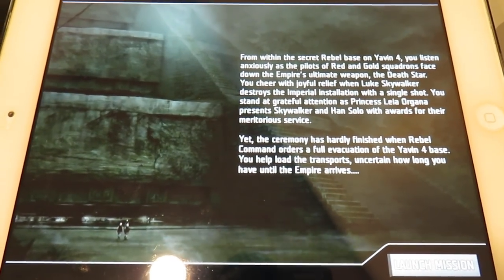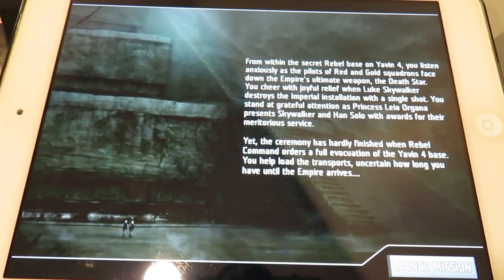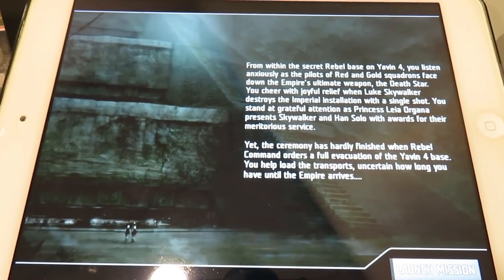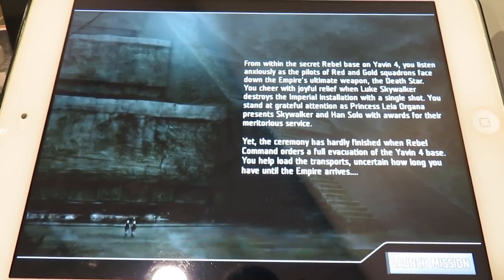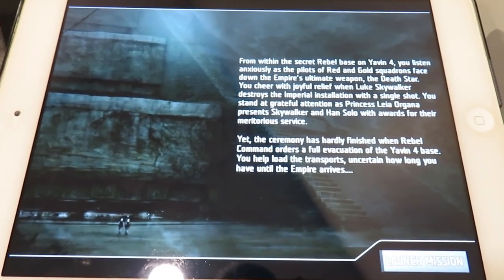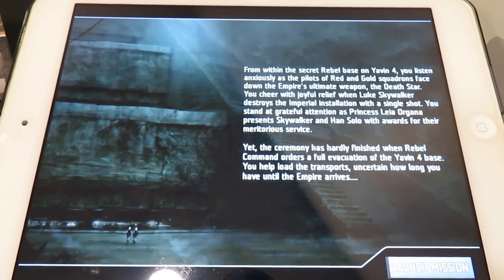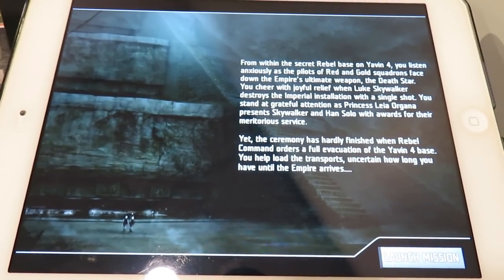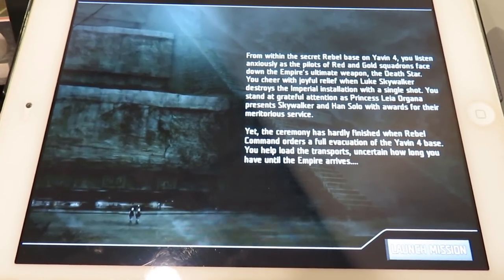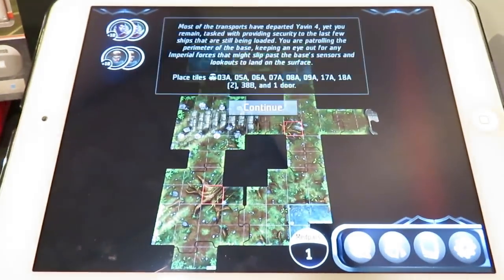The story opens: from within the secret rebel base on Yavin 4, you listen anxiously as the pilots of Red and Gold Squadrons face down the Death Star. You cheer with relief when Luke Skywalker destroys the installation with a single shot. You stand at attention as Princess Leia presents Skywalker and Han Solo with awards — yet the ceremony barely finishes before rebel command orders a full evacuation of the Yavin 4 base.